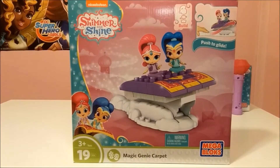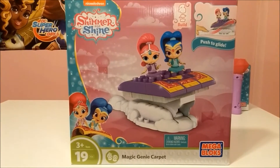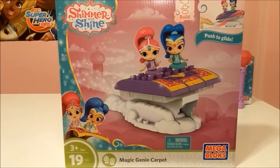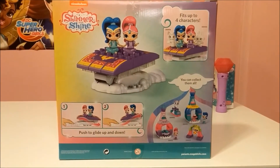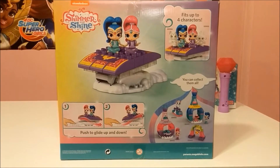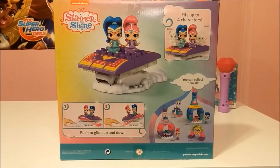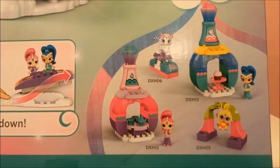Here's the Shimmer and Shine Mega Bloks Magic Genie Carpet. It says push to glide — it'll look like it's flying. On the back in the corner it says it can fit up to four characters, and on the other corner it says push to glide up and down.